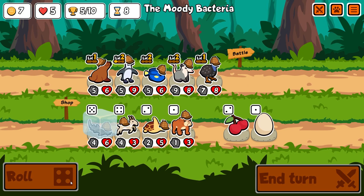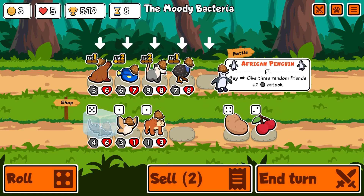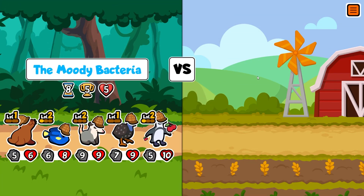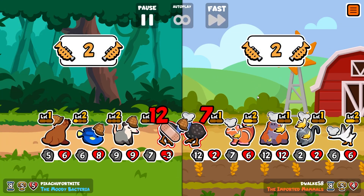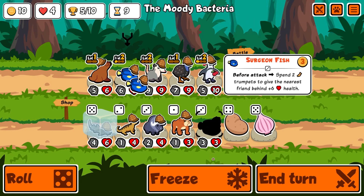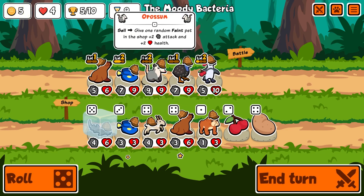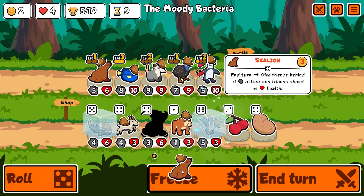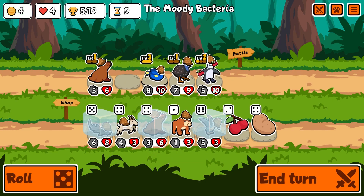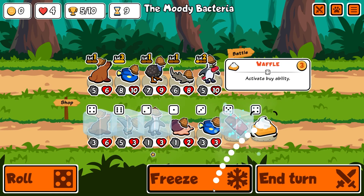I roll a bunch of times here, grab another surgeon fish, and I have three gold so I might as well give something a cherry. The African penguin at level two with waffles is worth sticking around — the extra attack you get at level two is pretty decent. We get our first loss, so we have four hearts but still have a lot of room for error. This opossum has got to go at some point — I'm kind of greedy, I want to use it for a faint pet. I finally sell it, get another African penguin, and get a waffle.